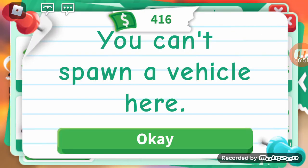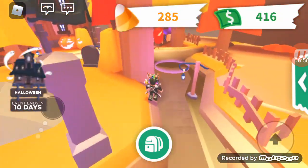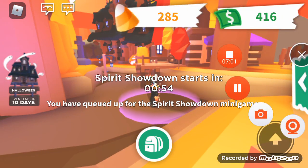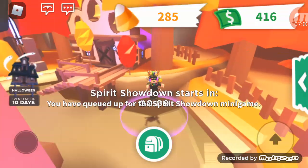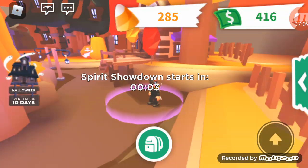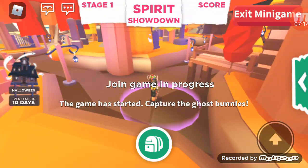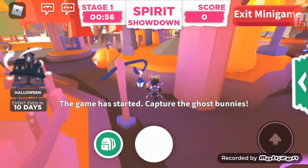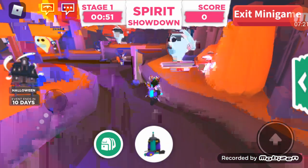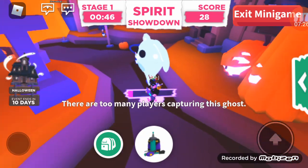I'll be back in one minute. Okay guys, it starts in nine seconds! It's only gonna be me trying to win since I'm in a private server. Here we go — intermission's over. You've got your vacuum and you need to look around for these ghost bunnies and capture them. There are too many players capturing this ghost.